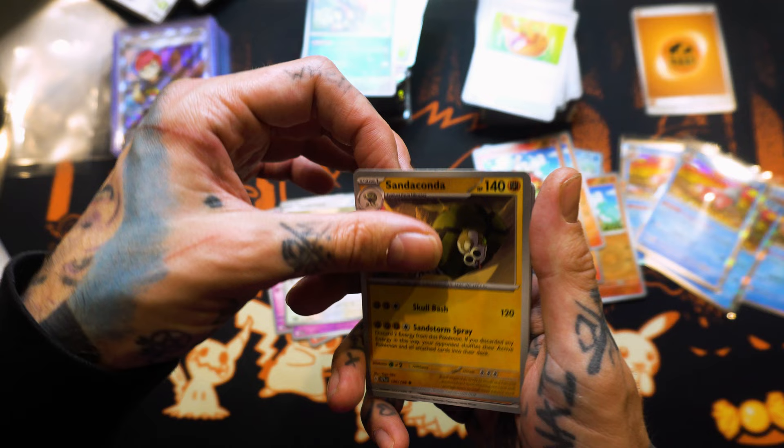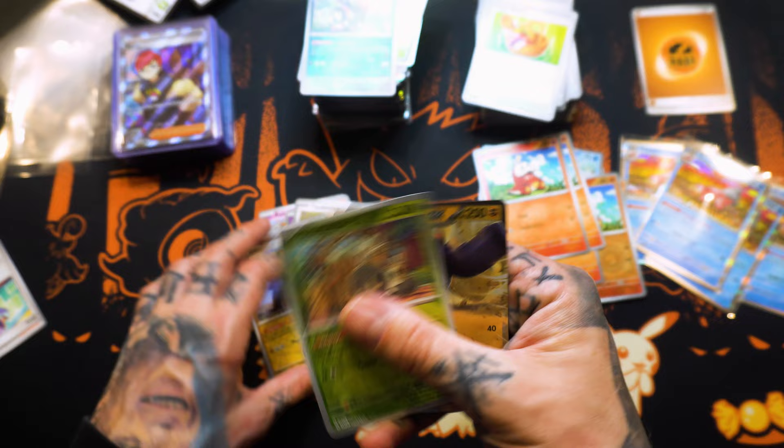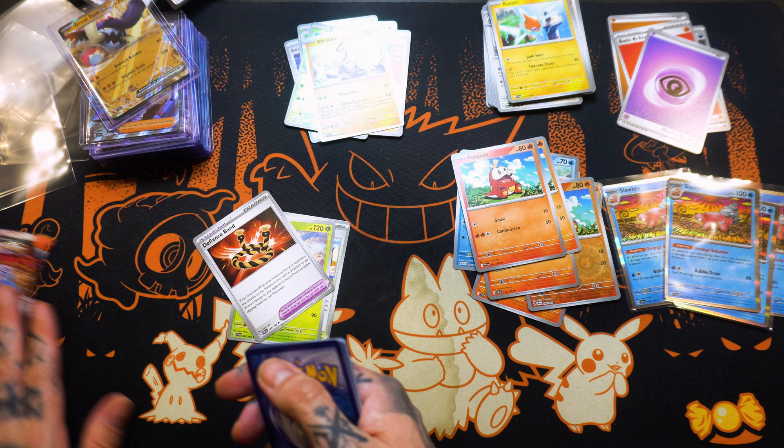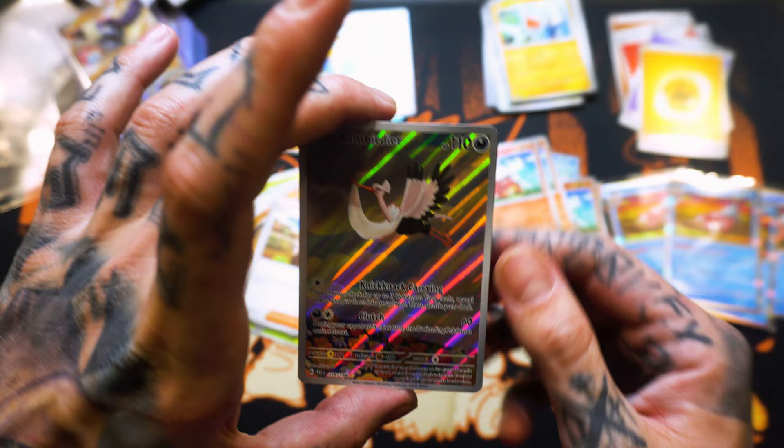Shout out our cameraman for organizing our table so you guys don't have to look at the mess that I leave behind. Sandaconda. Katie. Scraptor. Stonehenge. Scatterbug Reverse Holo. N2A. Great Tusk EX again, boys. My brother says this one's got the hit — Kilowattril. Reverse Holo. Bombadier Full Art. Double hit!